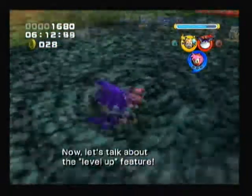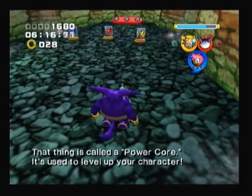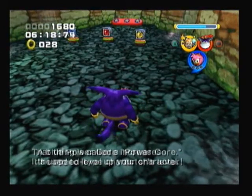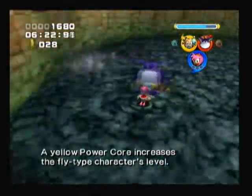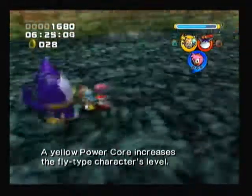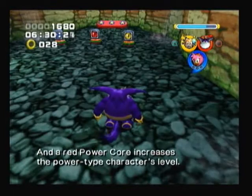Now, let's talk about the level up feature! That thing is called a power core! It's used to level up your character! A blue power core increases the speed type character's level! A yellow power core increases the fly type character's level! And a red power core increases the power type character's level!